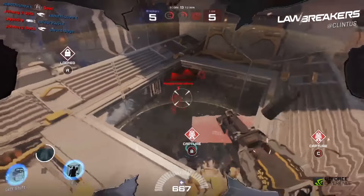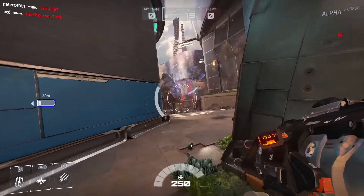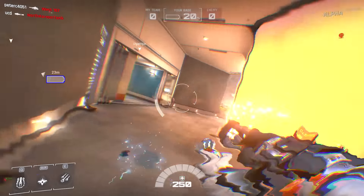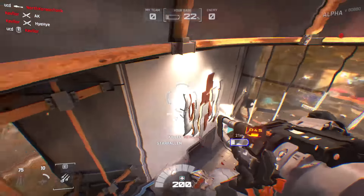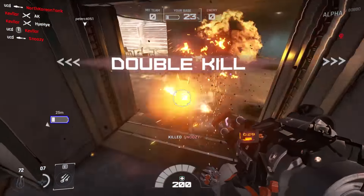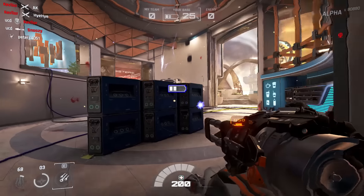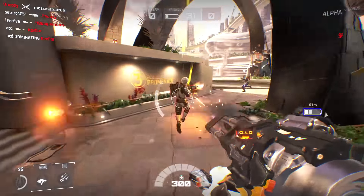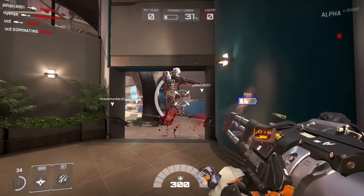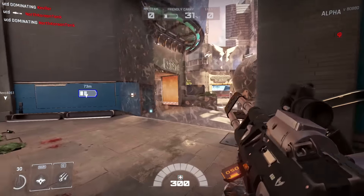My fourth tip is: be careful of the no-gravity zone. On each map, generally in the center, there is a 0G zone — basically no gravity, and thus the combat gets hectic. Some classes do better than others in this zone. For example, it's quite easy for a Vanguard player to move around due to the fact that Vanguard's booster jets are really powerful. However, trying to stabilize yourself as a Titan is really difficult since the Titan has no mid-air movement abilities.